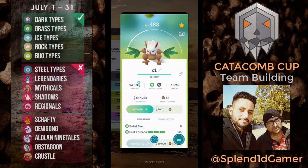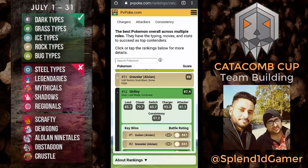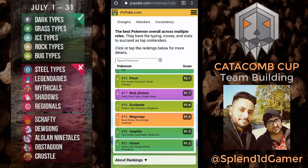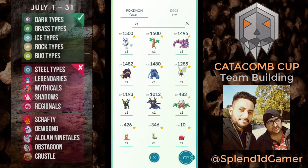We've got high IV Sudowoodo, high IV Beedrill, and Shiftry — Shiftry is looking really good to me personally. It has the dark-type fast move and it super fast charges to Leaf Blade and Hurricane. Hurricane is so good because so many grass and bug types are around. Shiftry is looking really really good, and it has the Community Day move — I will remove that if I decide to use Shiftry. I have a higher IV Shiftry with Bullet Seed.